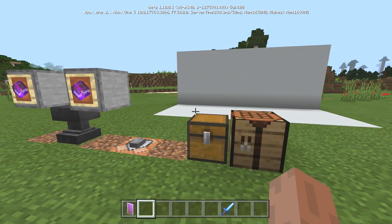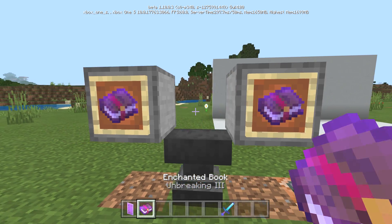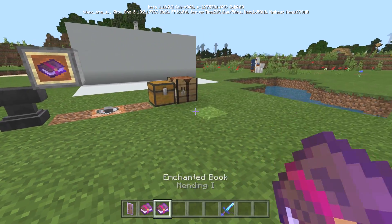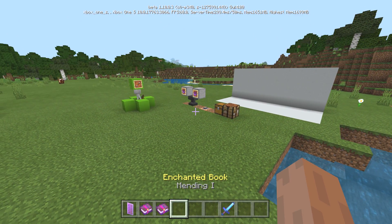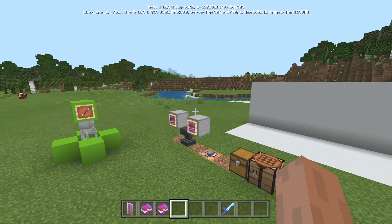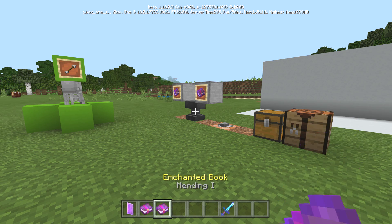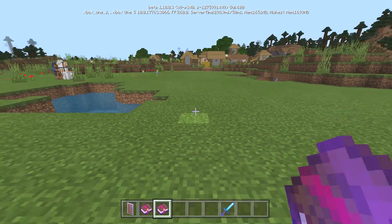What enchantments can a shield receive? It's straightforward — on Bedrock Edition, shields can receive Unbreaking and Mending. On Java Edition there is also a Curse of Vanishing, but that is not available on Bedrock Edition. So Mending and Unbreaking are the only two shield enchantments available here.